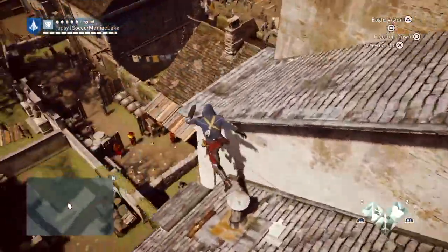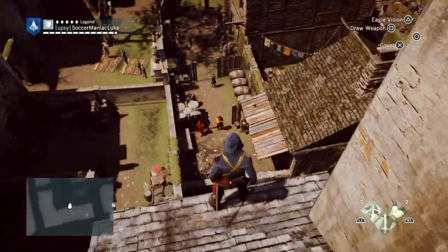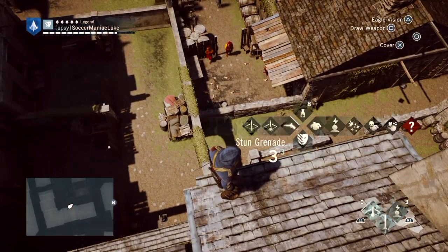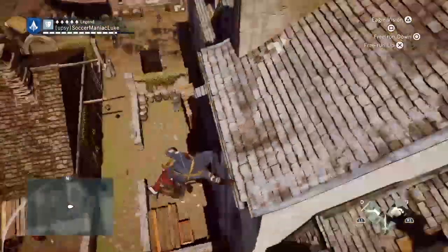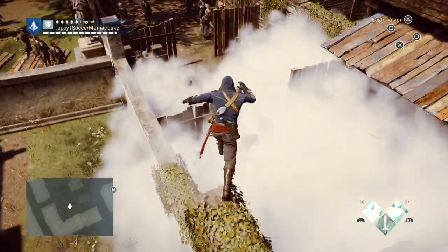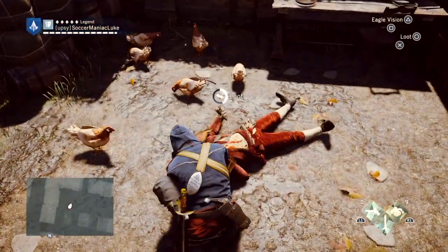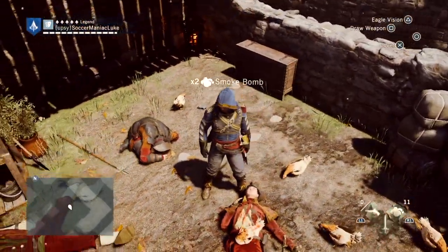So anyway, without losing my sense of direction here, it's this building here. There's a few people out in the adjacent alleyway, or courtyard, or whatever the hell you want to call this — backyard? I don't know. Let's take care of that. Nice. Jiggly sword — appreciate that. And a chicken, just sitting on top of him.